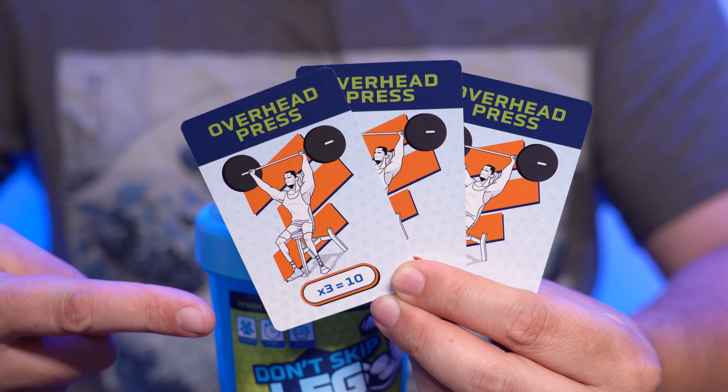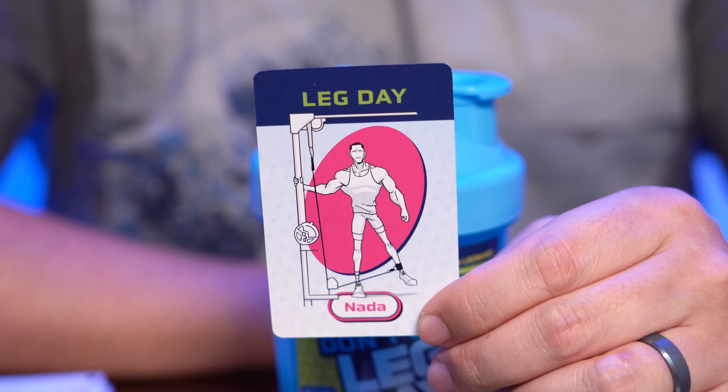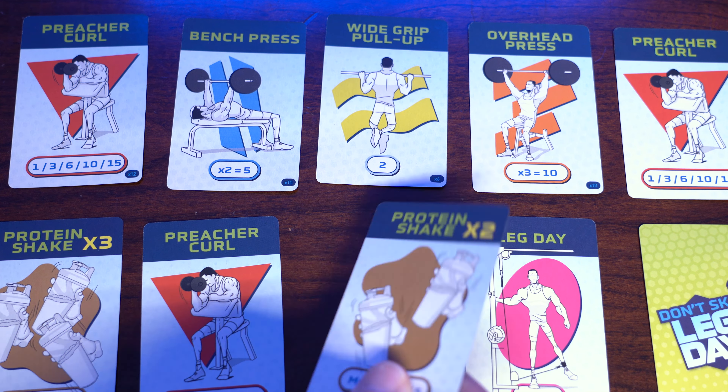Players will try to create sets that meet scoring conditions, while also playing leg day cards that aren't worth any points. After two rounds, players reveal their cards and add up their scores. The player with the least amount of leg day cards is immediately eliminated. The remaining player with the highest score wins.